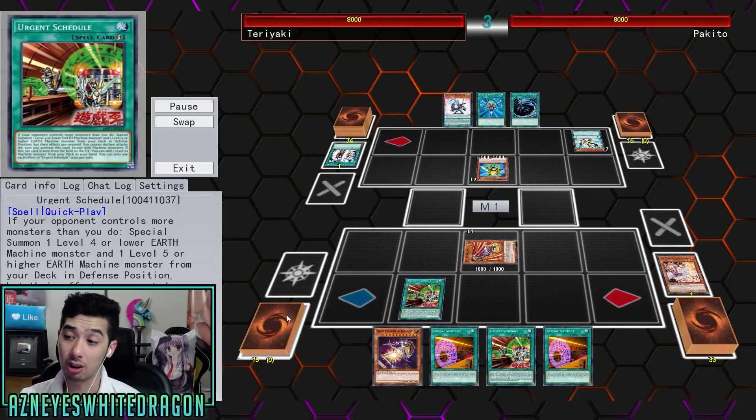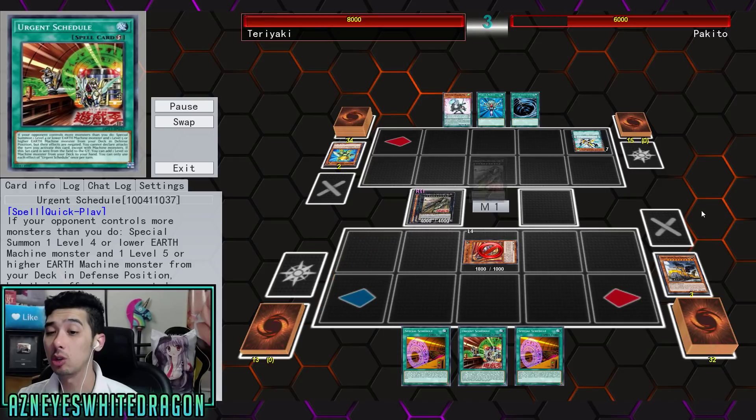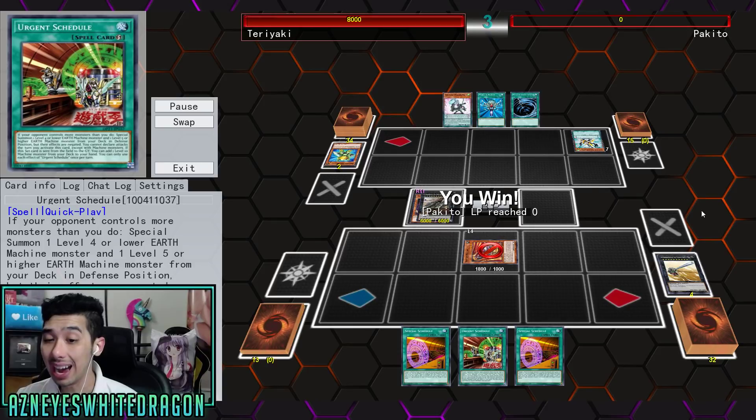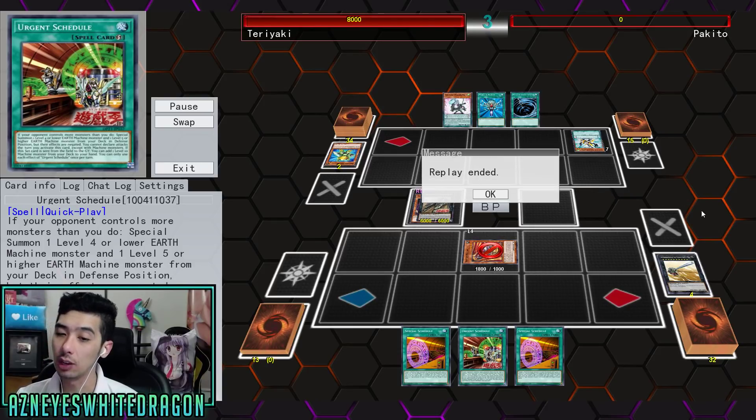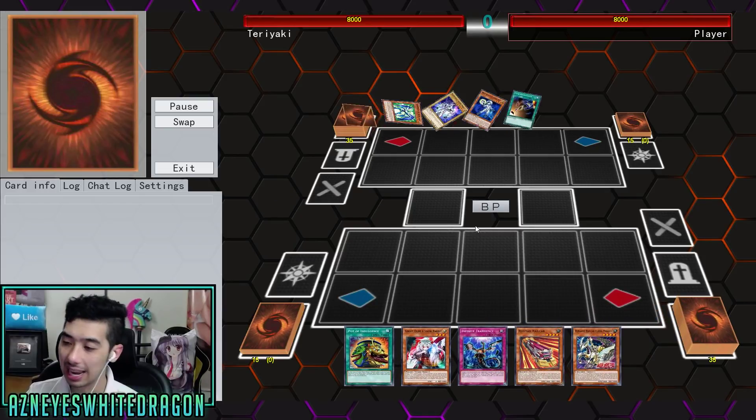One of their best cards is still Superior Dora, but we're going to use one of the new cards — Urgent Schedule. If your opponent controls more monsters, you get to summon one level four or lower machine monster and one level five or higher machine monster from your deck in defense position; their effects are negated and you can't declare attacks the turn you activate this, except with machine monsters. This card also has a bonus effect: if this set card was sent from the field to the graveyard, add one level 10 machine monster from your deck to your hand. That is an insane effect — obviously we're going to have a lot of great targets in this deck.